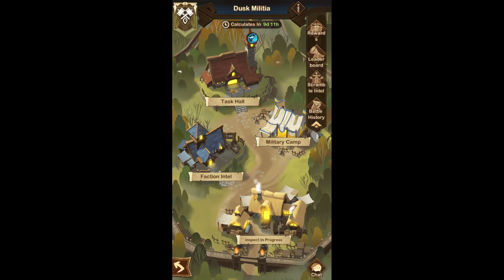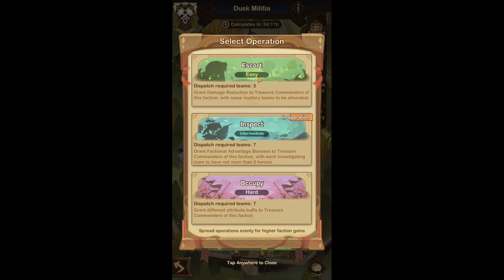I kind of wish it was a guild event, but anyways — you come in here and you take a look and you see these three or four different things you can click on. The two things you want to make sure you pay attention to are the military camp and then the Inspection, Escort, or Occupy option, depending on your strength.